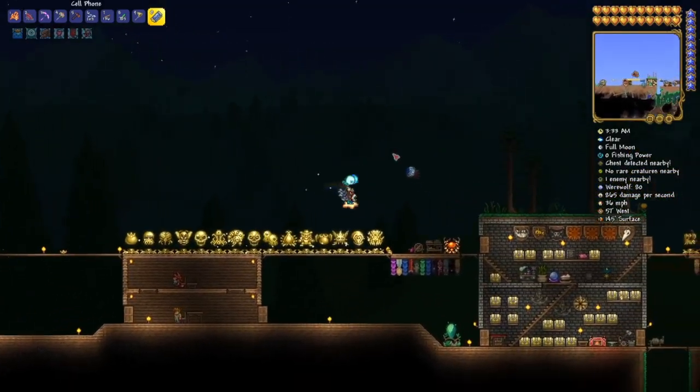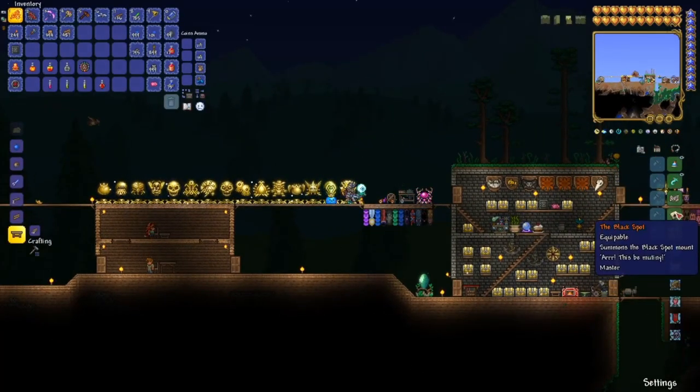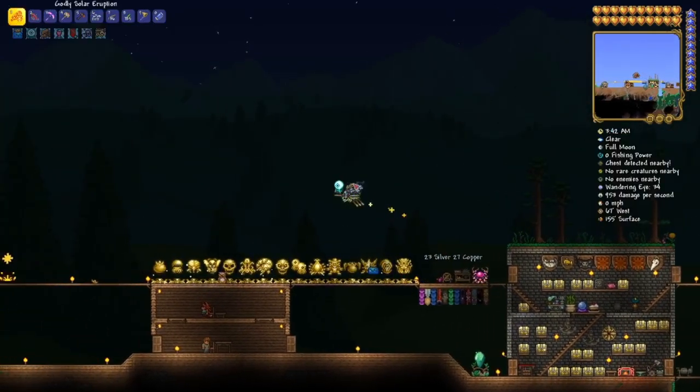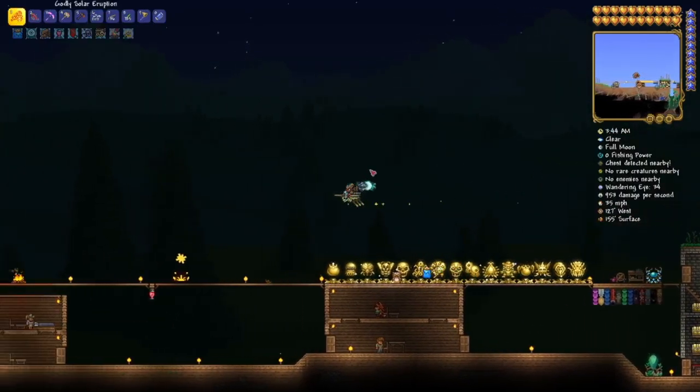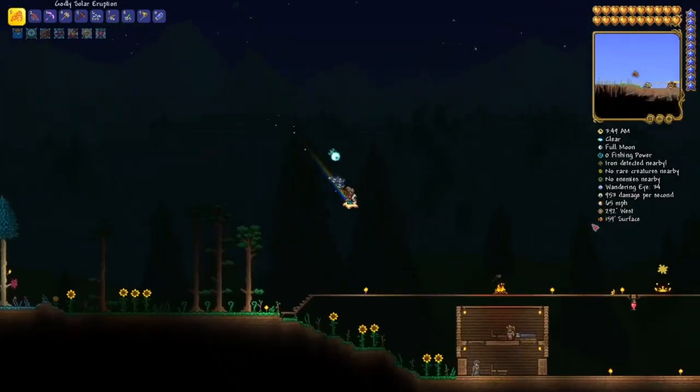Some things you're going to need first. You're going to need the Black Spot, which is a mount — it's a pirate ship. It can fly very fast, up to like 82 miles per hour. So that's going to be very important for this.